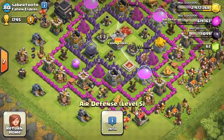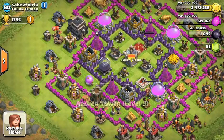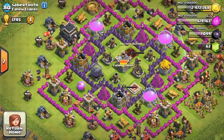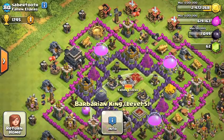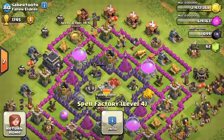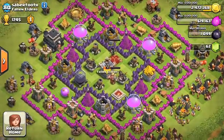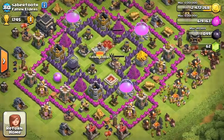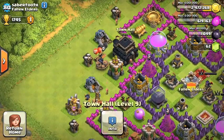Get those heroes up a bit. Definitely get those air defenses to level six. Get those walls up — get them all to at least level seven. Storages and everything looks great. Your dark elixir storage is great. Upgrade your heroes and get those spells up to level five. You just got Town Hall 9 so you look good overall. All level six wizard towers and all level seven mortars — that's just amazing. Upgrade those archer towers and get those cannons to level 11.